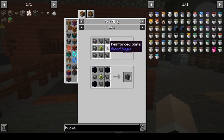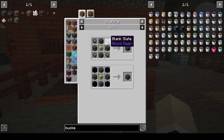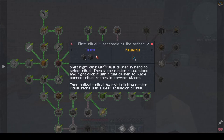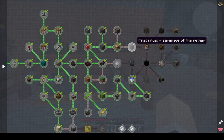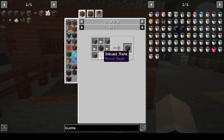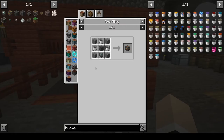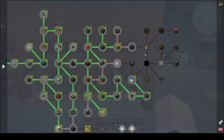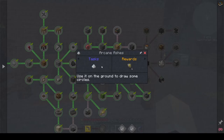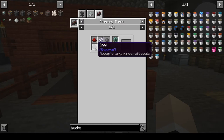Ritual Stones use reinforced and blank slates. Master Ritual Stones are Ritual Stones and blank slates. We're going to need at least two sets of Ritual Stones. We also need Arcane Ashes — that's redstone, white dye, gunpowder, and charcoal. White dye comes from bone meal. So: redstone, white dye, coal, and gunpowder.